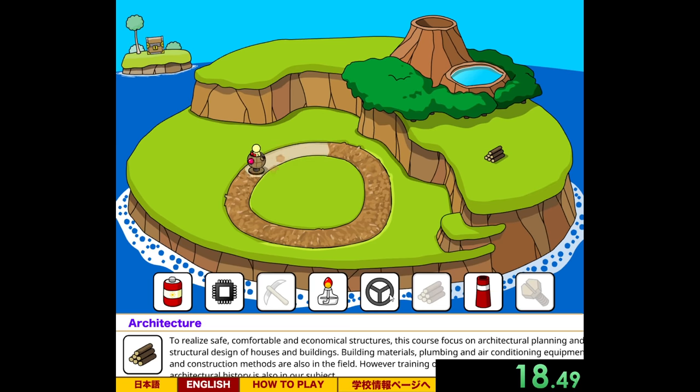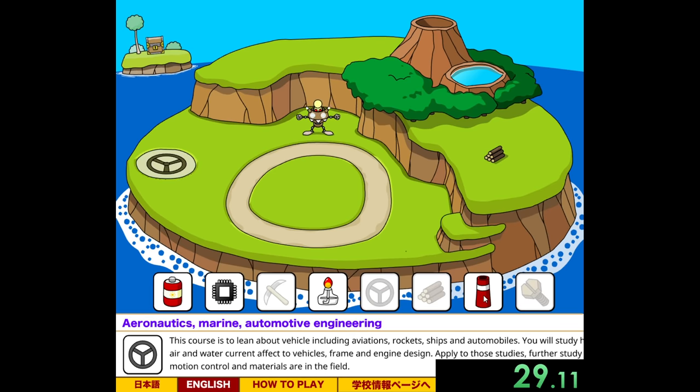This is the perfect time to explain what exactly this game is. Basically, you have something to grow — in this one it's an island — and you have a bunch of materials that you can use to do that. But you have to place the materials in the correct order, otherwise you won't get the best ending.